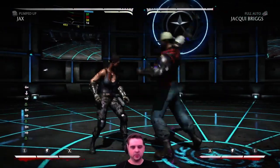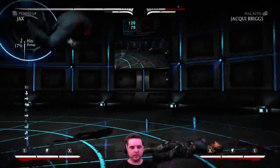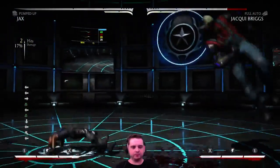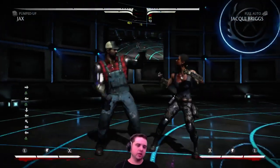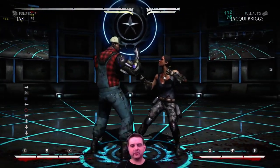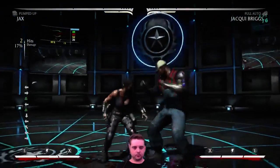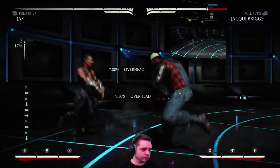When you do back-two, you almost always want to cancel into the overhead dash punch — that's the only safe way to do it. If they block the back-two, the overhead dash punch won't come out and it'll be minus eight. If it does come out, you do 17 and can get your pressure started. Canceling from back-two into the overhead dash punch is just back-two, forward-two, down. It feels kind of wonky at first but it's really simple.